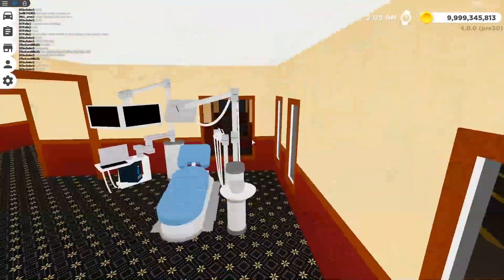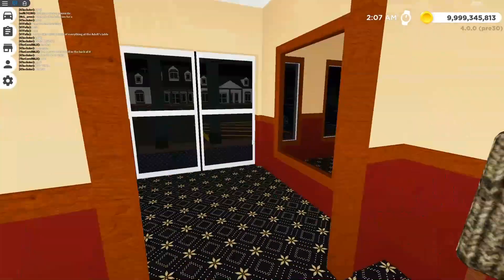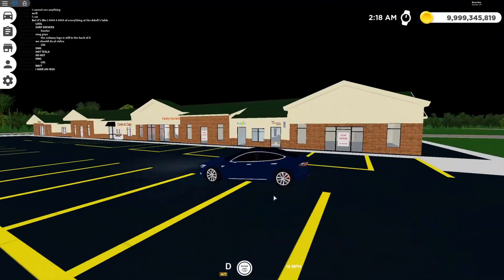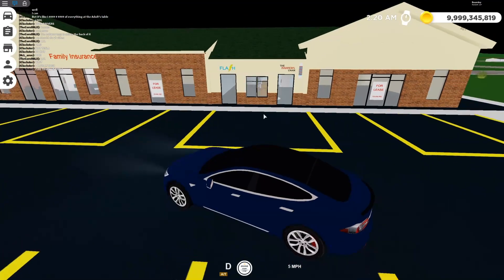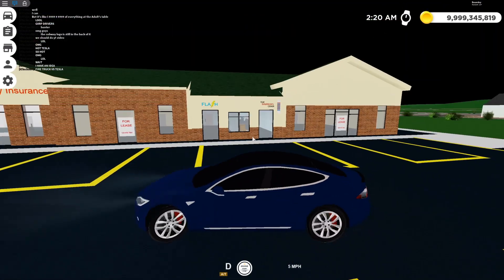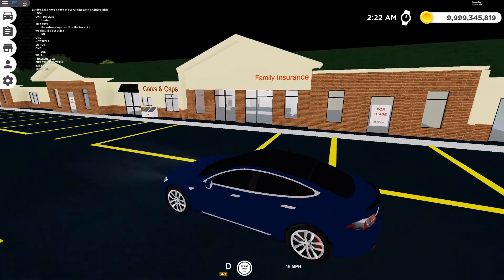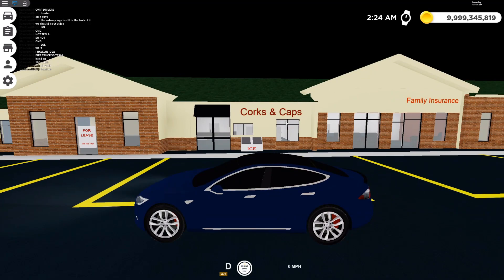I'm totally gonna put an epic filter in there just like Racer did, and probably cause epilepsy for some people. Over here is the Greenville Junction — there's a barber, it's just a barber. I think this one says Flash, I don't know. There's a family insurance place, and Quarks and Caps — I think that's a liquor store.